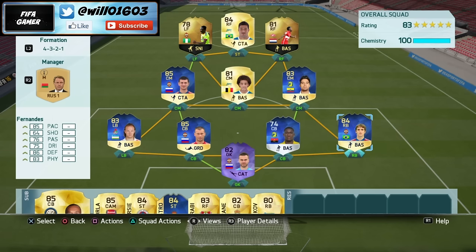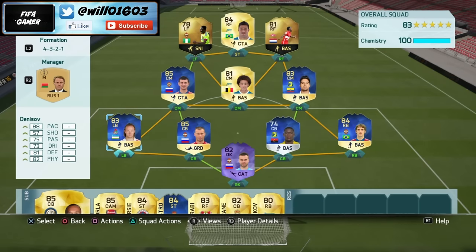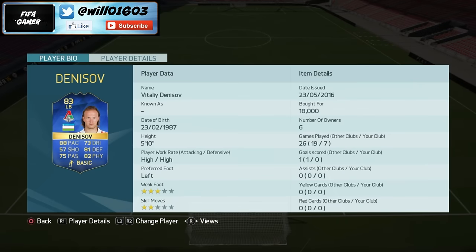For right back I've gone with Fernandez — he's a little bit more expensive, I paid about 27k for him, though his price will probably drop towards the end of the team of the season. His stats are great: 85 pace, 86 defending, 83 physical, 76 passing, 75 dribbling — really good all-round stats, and he's six foot two so he'll win a lot of headers. For left back, Denisov has high work rates, 88 pace so he's very quick, 81 defending, 82 physical, and decent passing. He cost me only 18k — a pretty good deal.